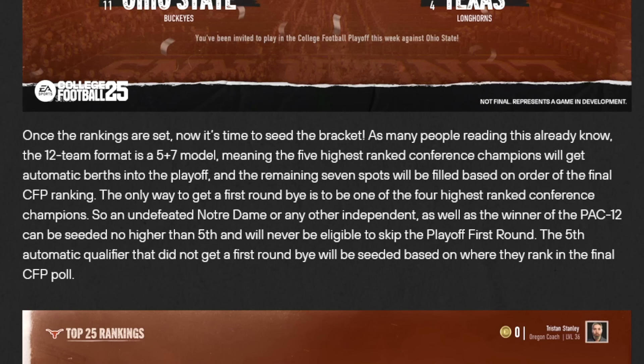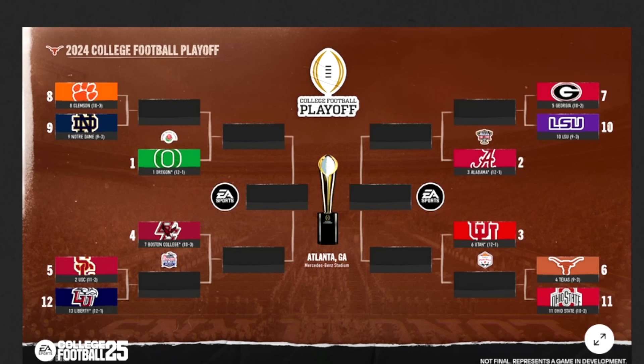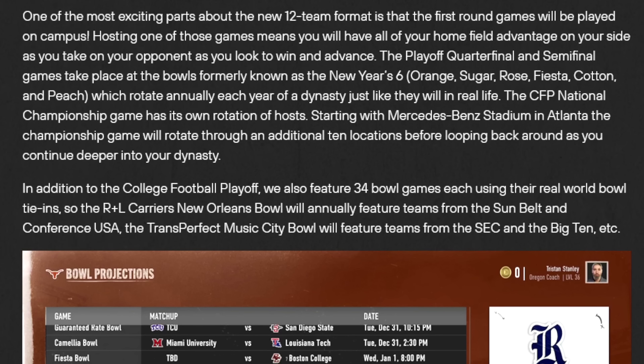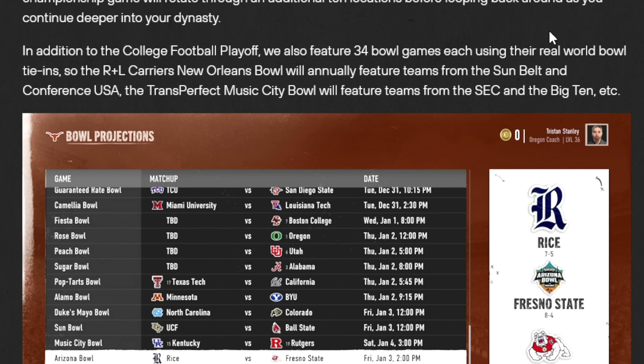The only way to get a first-round bye is to be one of the highest 4-ranked conference champions. An undefeated Notre Dame or independent, as well as the winner of the Pac-12, can be seeded no higher than 5 — never eligible to skip past the first round. One of the most exciting parts is that first-round games are played on campus, so the home team has home field. The playoff quarterfinal and semifinal take place at the bowls, formerly known as the New Year's Six, rotating annually. The national championship game starts at Mercedes-Benz Stadium in Atlanta and rotates through an additional 10 locations.